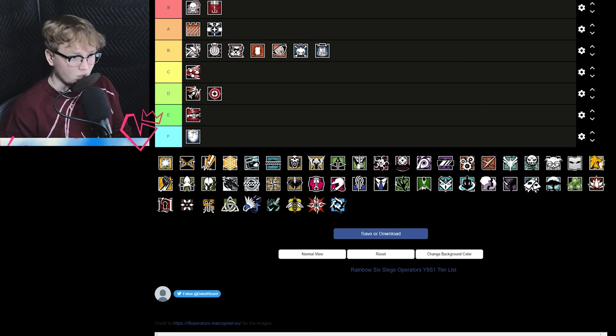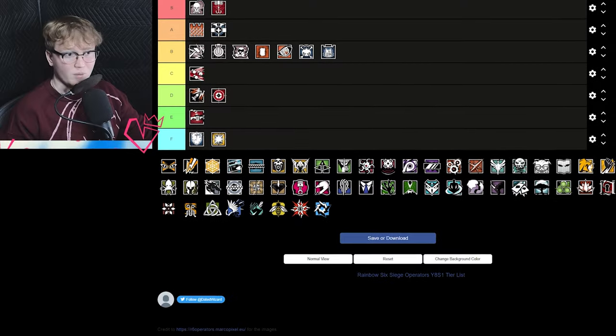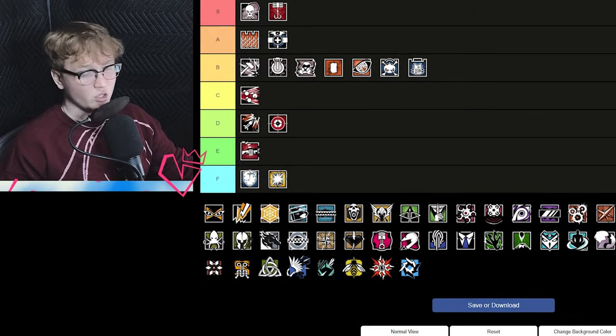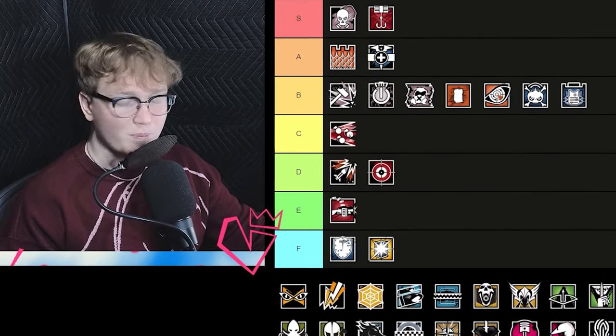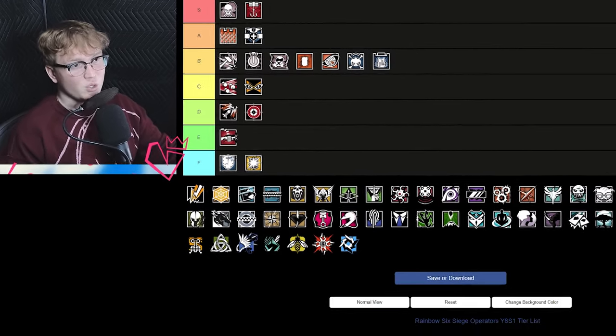Blitz is F tier — he's terrible. Every shield operator in this game is absolutely abhorrent. The shield rework in season four needs to come faster, but I feel like that's not going to do much — they just need something fundamentally different. IQ is C tier — her guns are decent, her kit is not bad, but just bring Capitão instead.